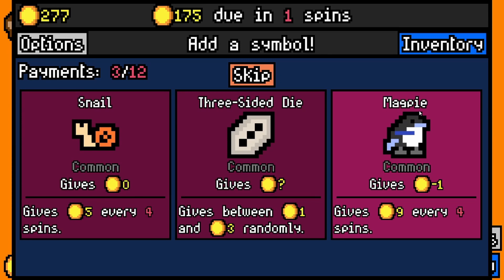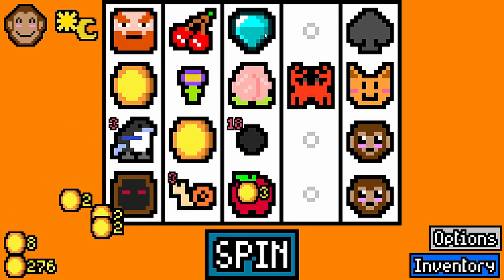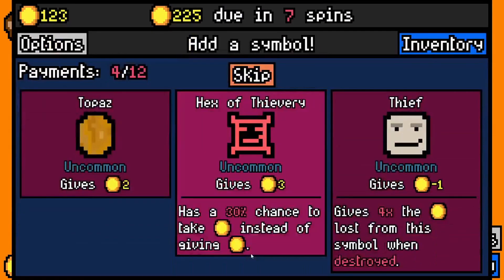Magpie was always good — I liked magpie. I'm going to do magpie. Hey, awesome! So that was a diamond — we get five per spin with that thing. We're sitting at... we almost already got the amount we actually need.